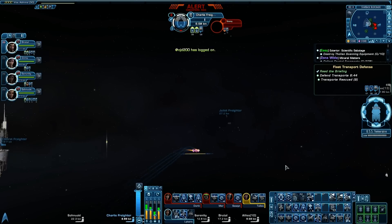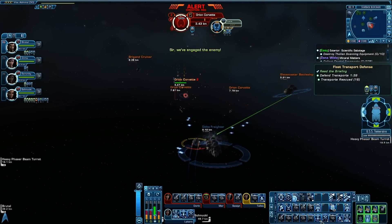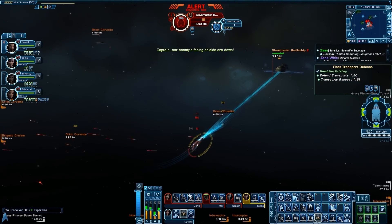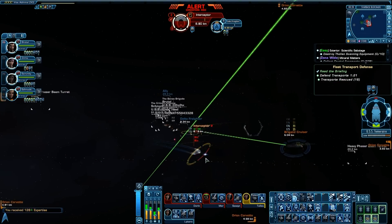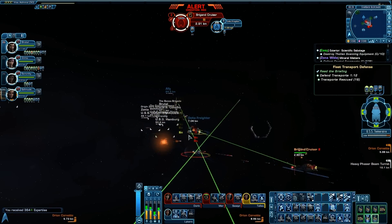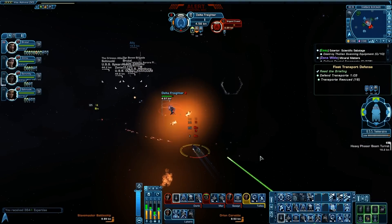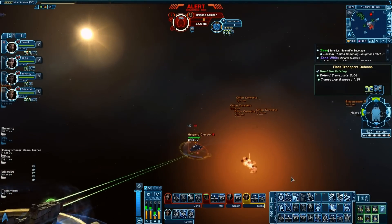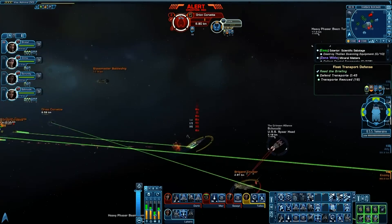One type of ship you absolutely don't want to be taking into this fight is anything with a turn rate of less than about 8. Even in a fairly conventional cruiser with a turn rate around 8, you're going to find yourself using Evasive Manoeuvres just to get yourself turned round and pointed at a new pack. Anything with a turn rate of less than 8 is really going to suffer from that lack of responsiveness. This mission is all about firefighting — your ability to dash from flashpoint to flashpoint. Often you'll only be at a given flashpoint for a minute or so while you stabilise the situation. If Evasive Manoeuvres hasn't recharged, getting a lumbering carrier or dreadnought turned around just takes way too long. Light cruisers, escorts, and science vessels in particular really get to shine in this scenario.